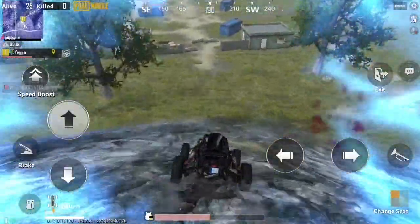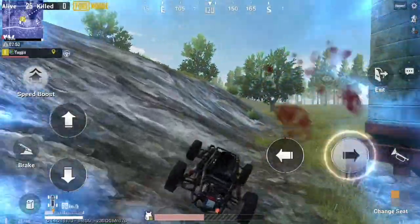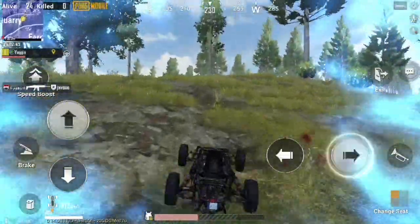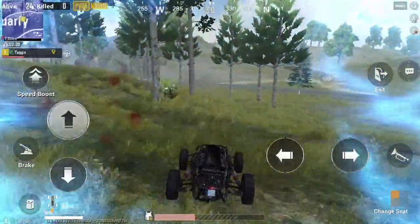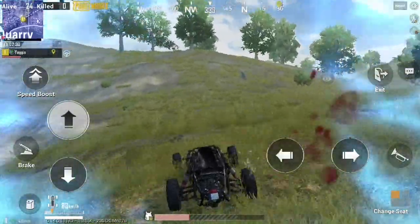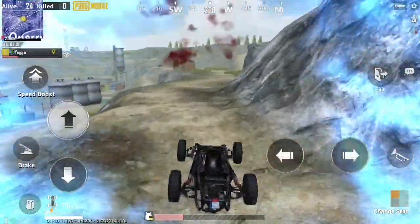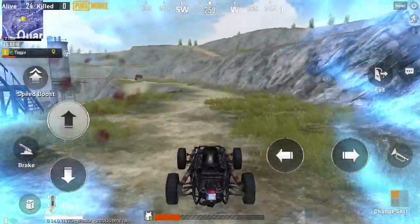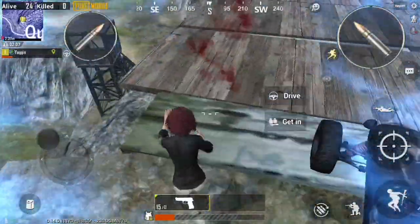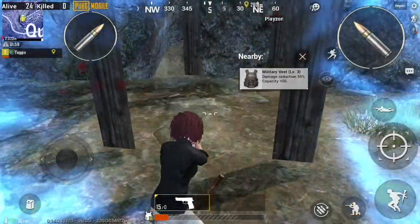I've got a couple more gold compasses to go and I want that gun skin. I use a buggy because it can hug the wall when you're in the quarry. I can't make any mistakes or I'm done. I go over to the wooden bridge in Quarry, jump down — there's a hollowed-out space underneath — and there it is. Got the compass.